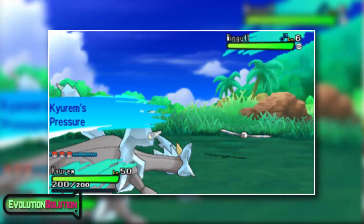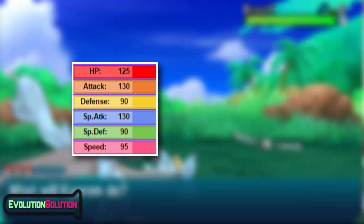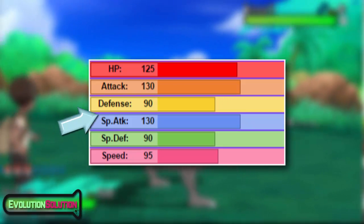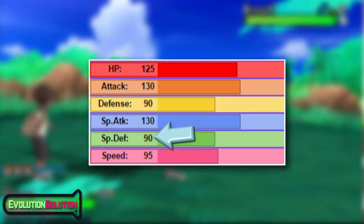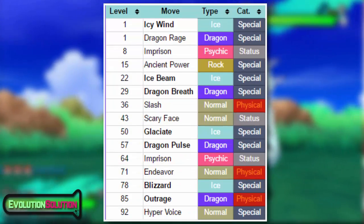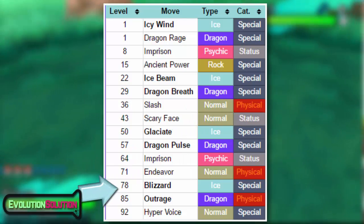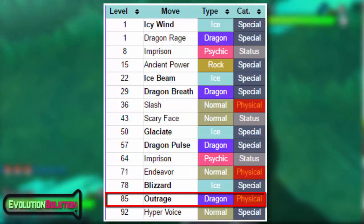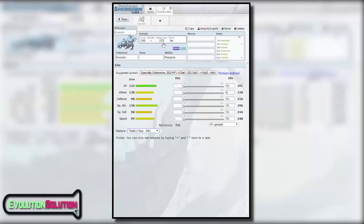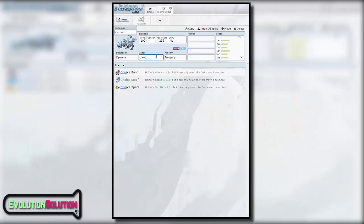It only has one ability in Pressure, which raises your opponent's PP usage. Its stats aren't half bad with a whopping 130 in both its physical and special attack, base 90 in both of its defences, a base 95 speed stat, and also a base 125 hit point stat. Through level up it learns a lot of good special moves like ice beam, dragon pulse and blizzard, but also has some nice physical moves like outrage. If I were to run a normal Kyurem set I'd run the following: run any speed increasing nature like Hasty or Naive, but of course Timid if you're opting for a special set. Pop a choice scarf on it to ensure it's able to outspeed more Pokemon, because a base 95 speed stat isn't bad but it isn't fantastic on its own.